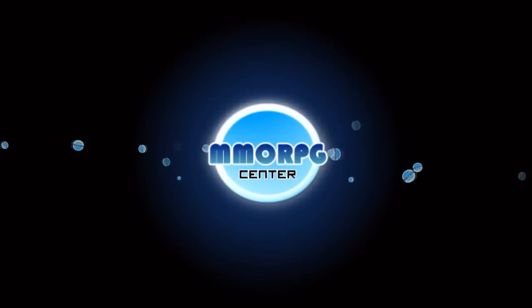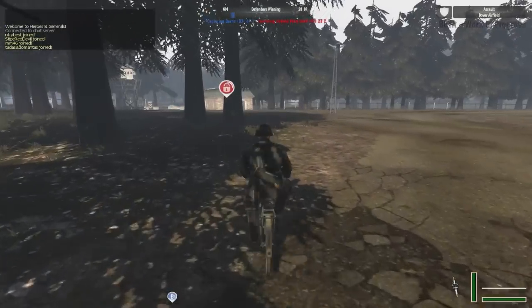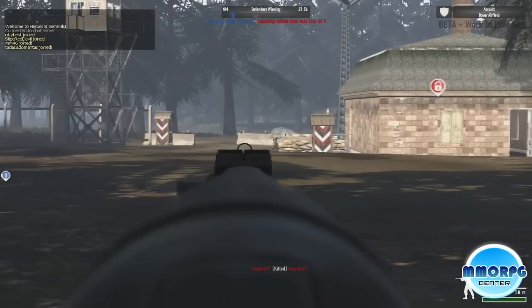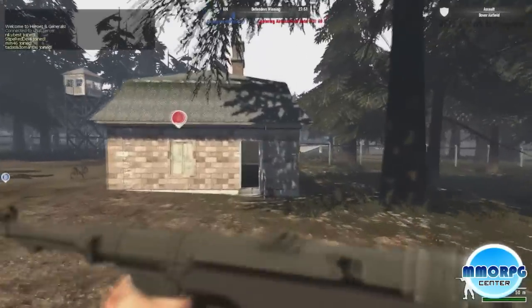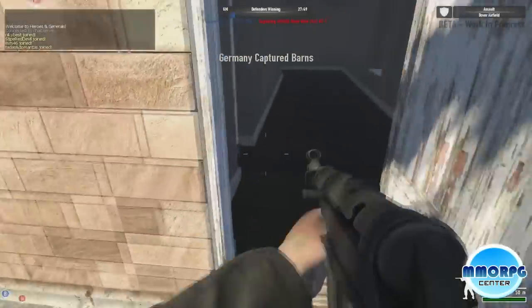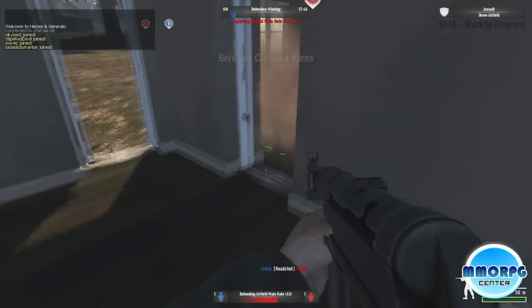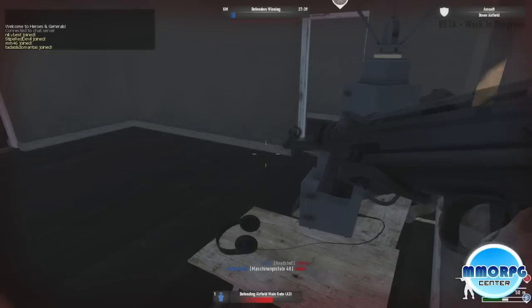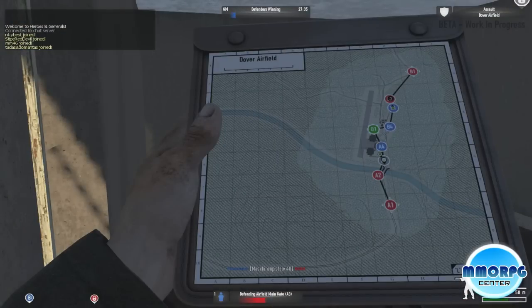Hi guys, this is George from MMORPG Center and today we're gonna take a look at Heroes and Generals — a free to play online FPS with a strategic multiplayer campaign set in the midst of World War 2 Europe, where Axis and Allies fight for control of the map. The game uniquely merges epic first-person action shooting with a strategic layer where your decisions have the power to turn the tide in a battle amongst thousands of players.